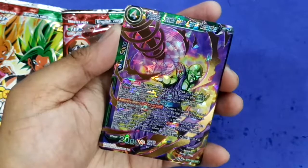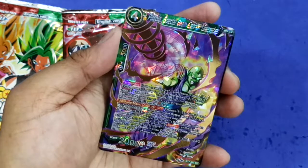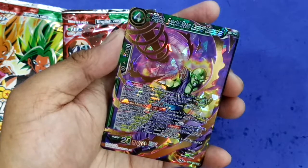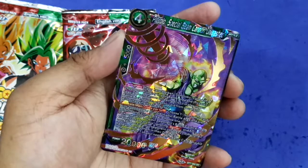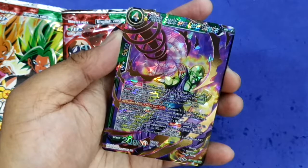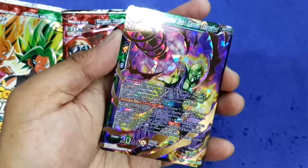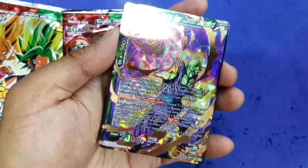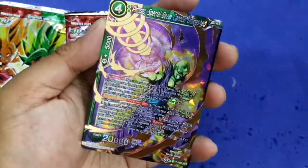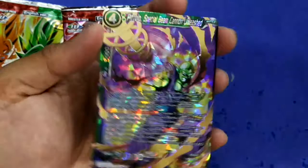Activate main: one button — choose one Sun Goku card with 20k power or more in your battle area and place it in its owner's drop area. Choose one of your opponent's battle cards with an energy cost of two or less, ignore barrier and KO it. If you KO a card, your opponent chooses two cards in their hand and places them in their drop area; then choose one of the opponent's battle cards and KO them. This is a super rare card — the finishing art on Dragon Ball Super cards is actually very nice.